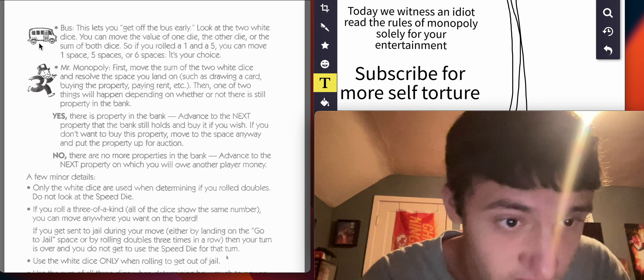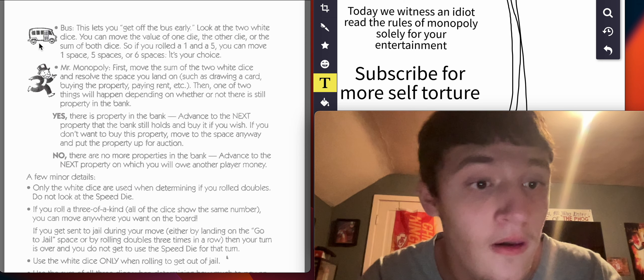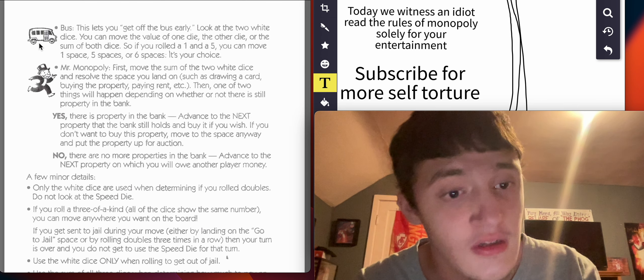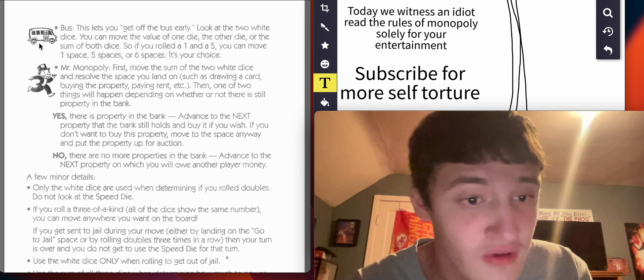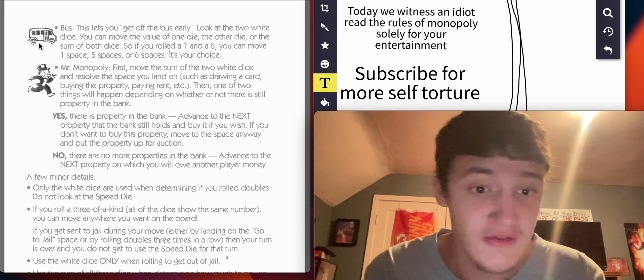This lets you get off the bus early. Look at the two white dice. You can move the value of one die, the other die, or the sum of both dice. So if you roll a one and a five, you can move one space, five spaces, or six spaces. It's your choice.